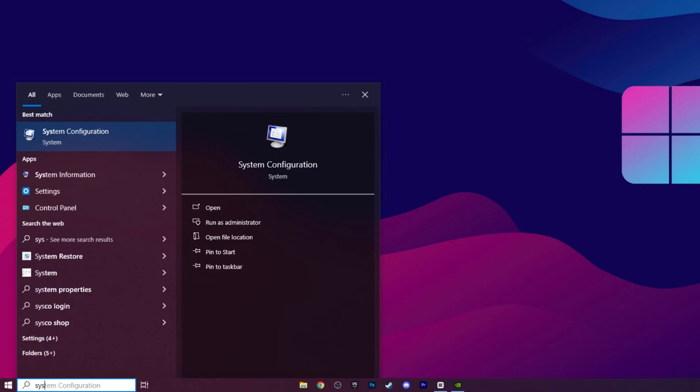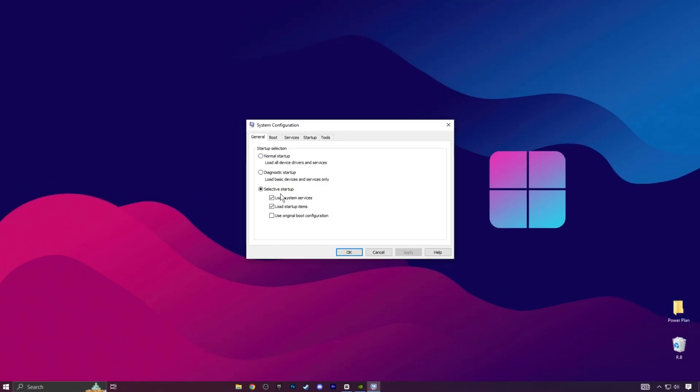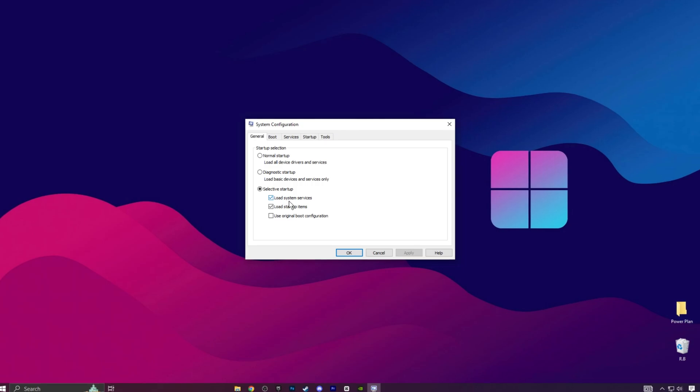In the first step, open your search bar and look for System Configuration, then click on it to access the settings. Once there, switch to Selective Startup and check the first two boxes. After that, click Apply and OK to save the changes.